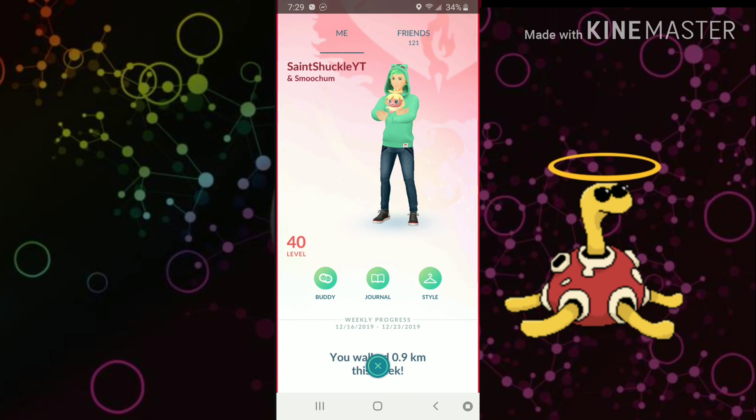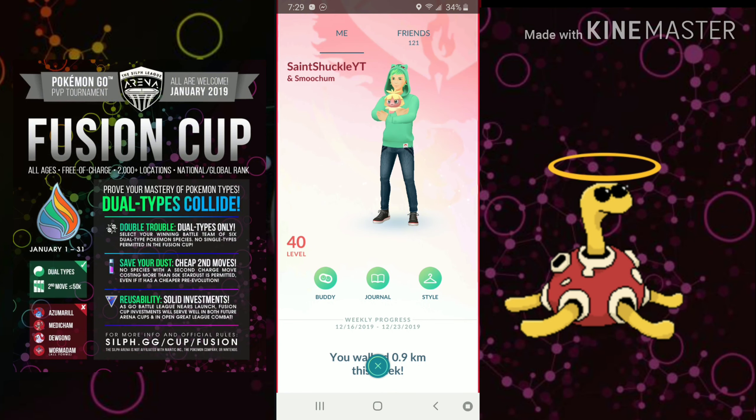Hello trainers and welcome to another Pokemon Go PvP video. Today we're going to be covering the Fusion Cup, which will be running from January 1st to January 31st. It is another Sylph tournament, essentially running off dual-type Pokemon as well as Pokemon with the second move costing less than or equal to 50k — so no 75k extra charge move Pokemon like Drapion, Skarmory, or any legendaries that cost 100k.